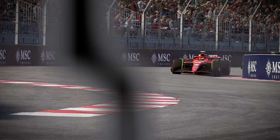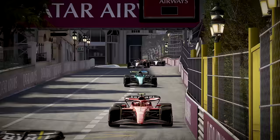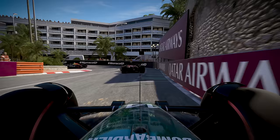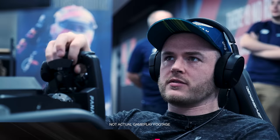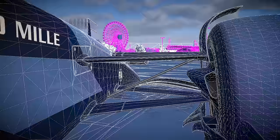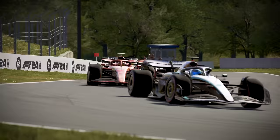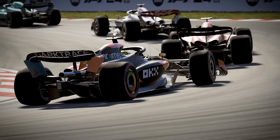The suspension of a Formula 1 car defines its handling characteristics, and in F1 24 we've built on our previous systems to better reflect real-world behaviour. The car just wants to rotate so much more than I'm used to, but it's awesome. It feels like you've got a lot more control of it. The all-new EA Sports Dynamic Handling simulates the experience felt in real F1 cars, changing how the car performs while under different steering conditions. The car is more predictable — I like that a lot.